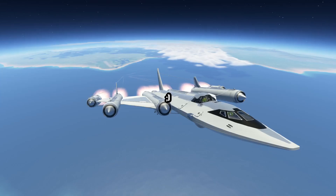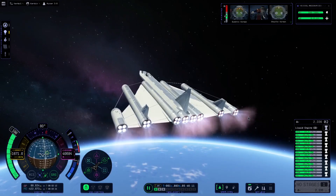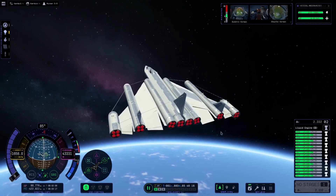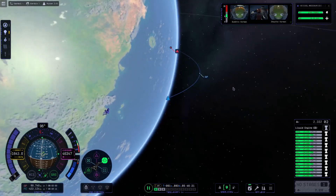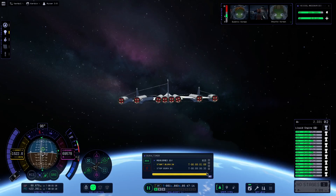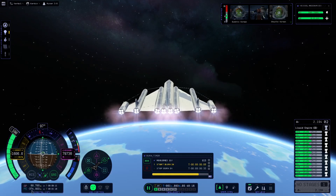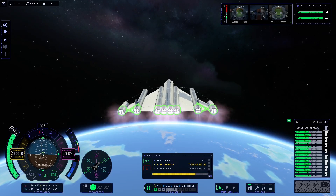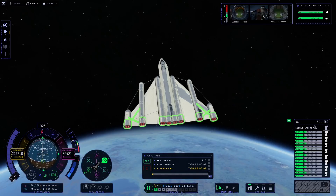Look at those dudes in there — they're loving their trip right now in our fancy new SSTO. They don't have any worries. We're at 70 — we're gonna keep going, push it to 80. We're at 80, this is gonna be fantastic. Let's take a look at our nav ball — look at that. Our burn time is about 35 seconds, so we want to split that in half, so that's about now.